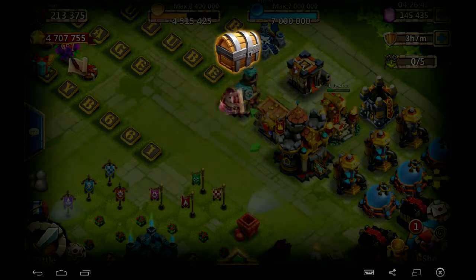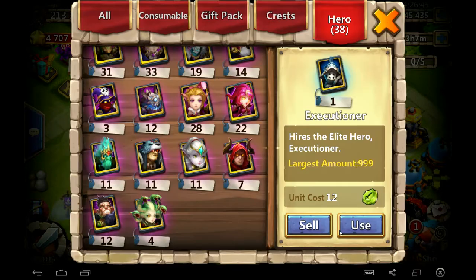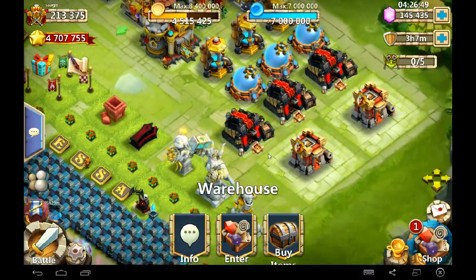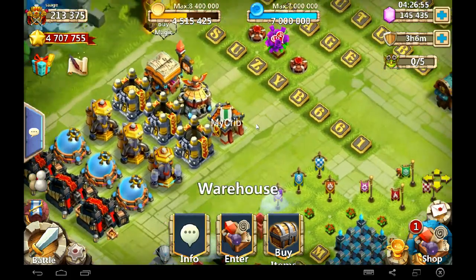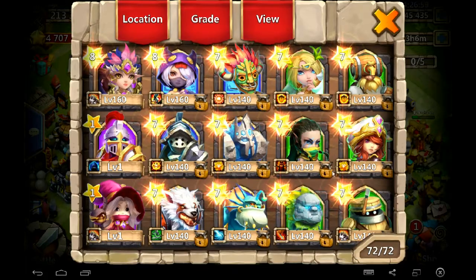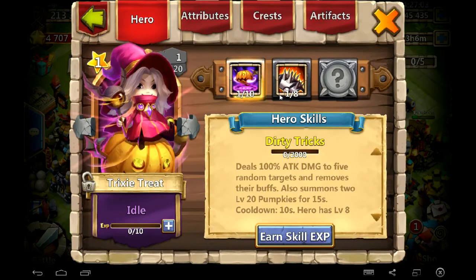Come on, come with something good Trixie. I've been waiting for Trixie Treat — I actually spent, oh god, more for this hero than any other hero. I don't know why, but I spent like 1,500 bucks, 300,000 gems to get this hero. Oh, blade shell — come on — one of eight blade shell. That's horrible, horrible.